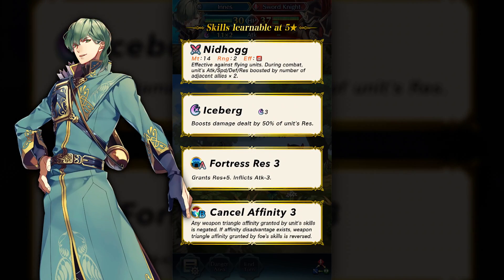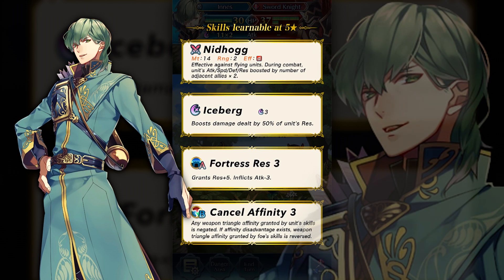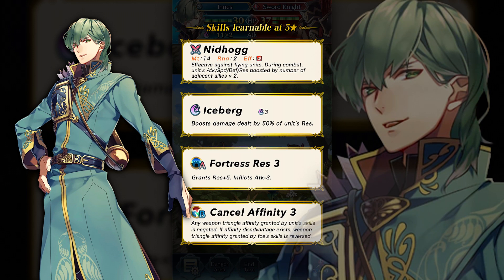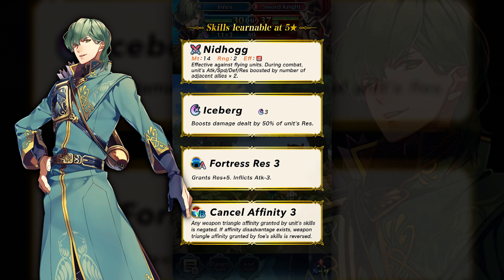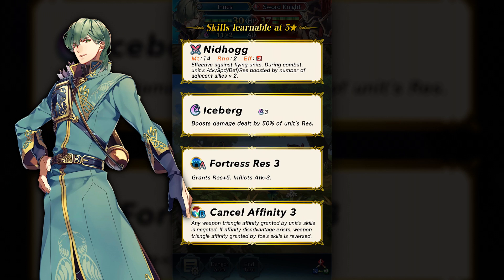Innis is another super interesting character. As the Prince of Frelia, he comes with the legendary weapon Nidhogg, which has a bit of an Owl Tome effect, granting attack, speed, defense, and resistance boosts based on the number of adjacent allies multiplied by 2. He has Iceberg as a special, implying he'll be pretty beefy on resistance, and also has Fortress Resistance, granting plus 5 resistance and minus 3 attack. He also has Cancel Affinity 3 — the skill we saw on Matilda — which counters Triangle Adept, Horse Emblem characters, and Raven Tome users.